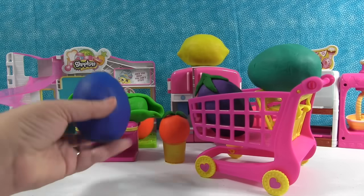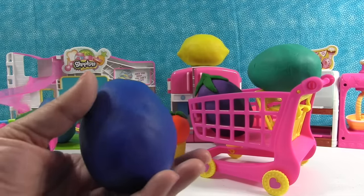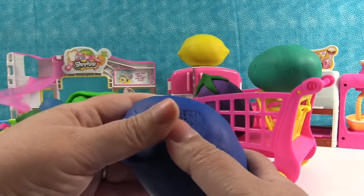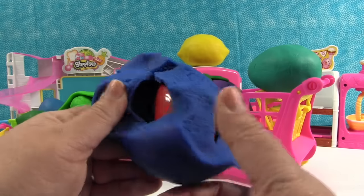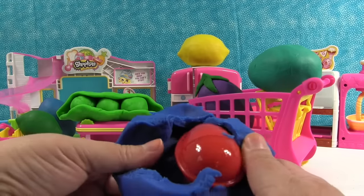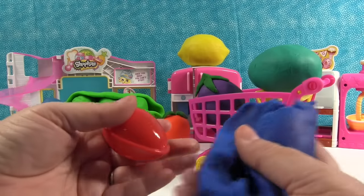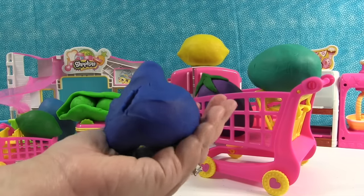We're just going to start with this blue egg right up front. It is very heavy — all the eggs are heavy. It's nice Play-Doh; I like this blue. It's super soft and smooshy. Oh look, we have a surprise egg inside of our Play-Doh surprise egg. That's a lot of Play-Doh — can you guys see how much Play-Doh that is? It's huge. It looks like a Hershey kiss.